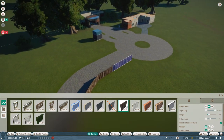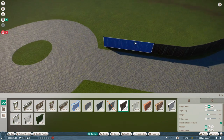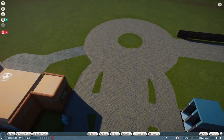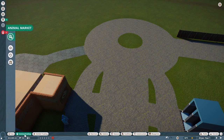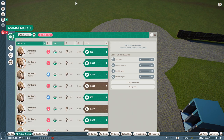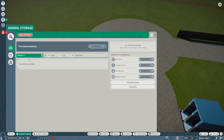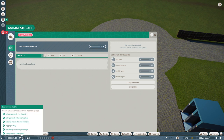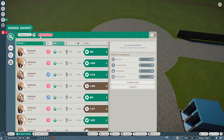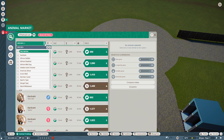I think we need to get the animal first, because the habitat will obviously be based on the animal we are going to get. We don't have any animals — as you can see in my animal storage there is nothing. We have 100 conservation credits, which means we need to get some cheap animal.